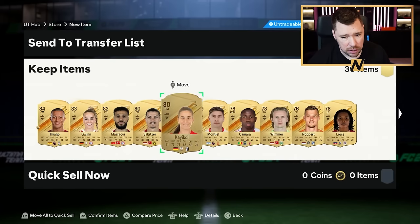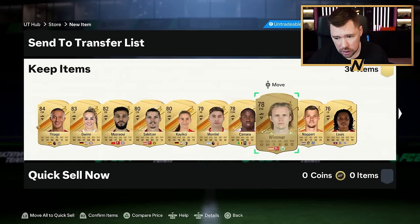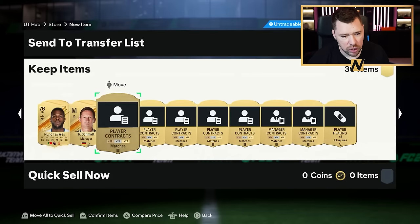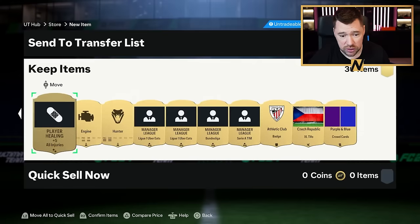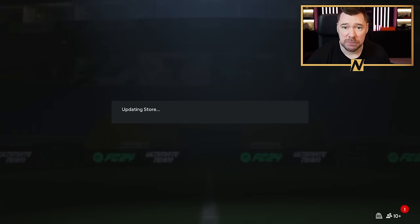Mazraoui, Tabitsa, Tiki, Montiel — Premier League right back, I like that. Wimmer, Nuno Tava — not an Arsenal card anymore. Do you know what? He was an Arsenal card yesterday — he's been transferred today. Send all of that into the club. Hunter Kempstall — lovely.